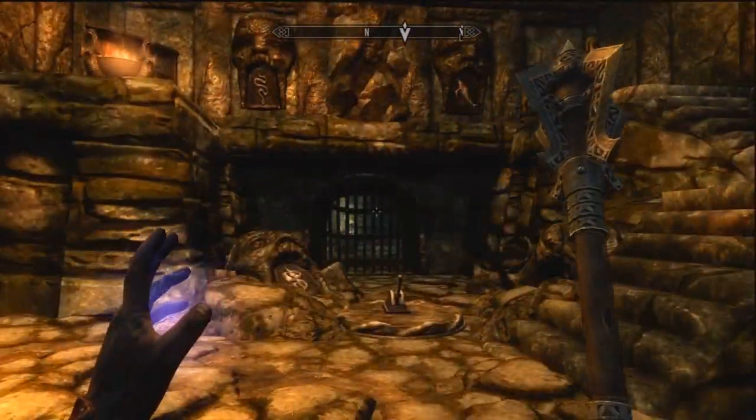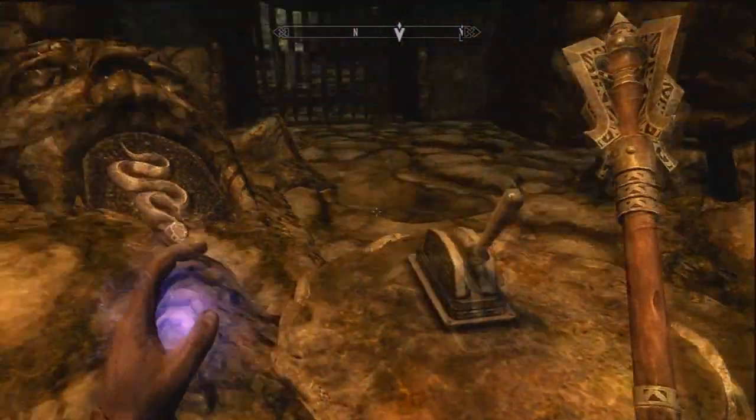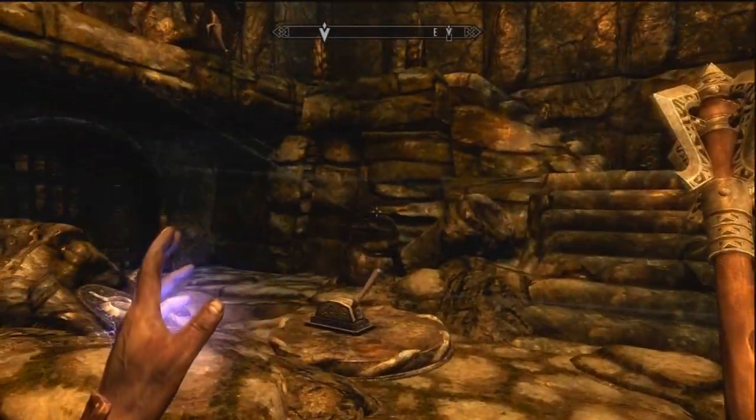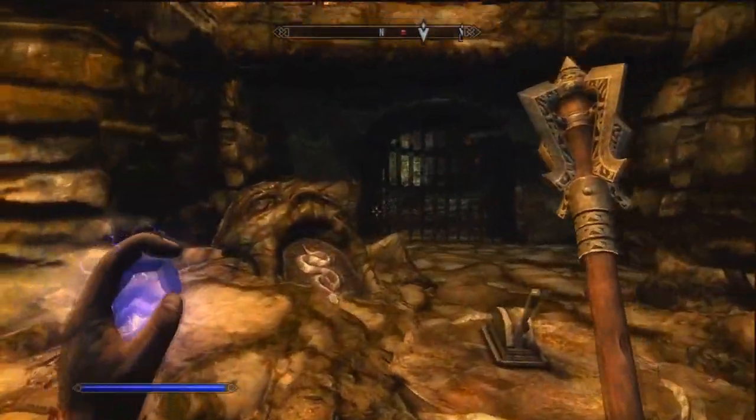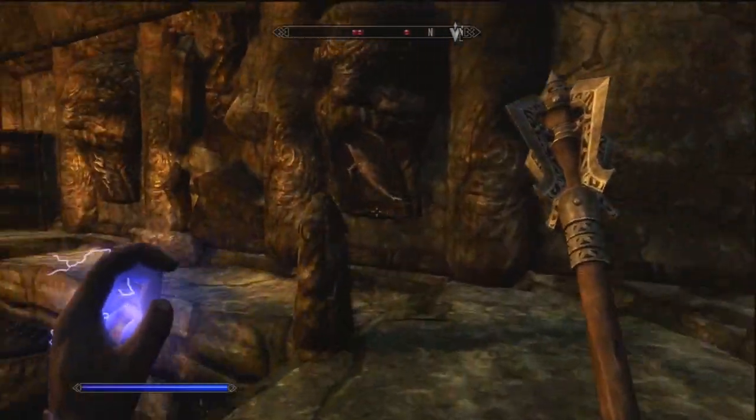This is in Bleak Falls Barrow — again, one of the first puzzles you encounter. You come into this room and a bunch of crazy arrows shoot out at you because there is a combination that is incorrect. Here you see a snake on a tablet on the ground, you come up here and see a whale on the right.